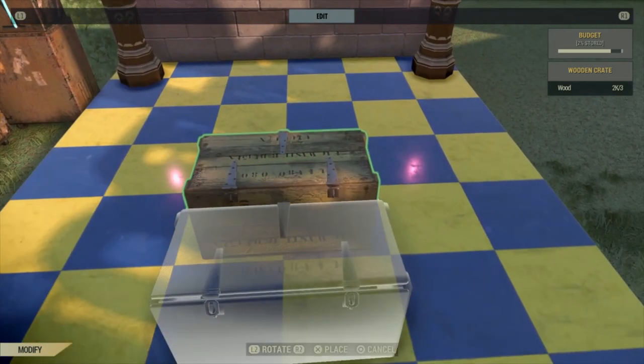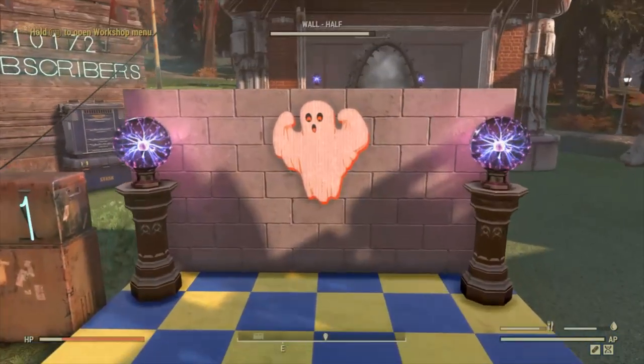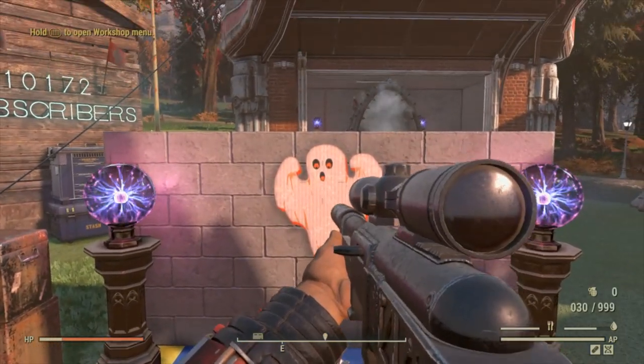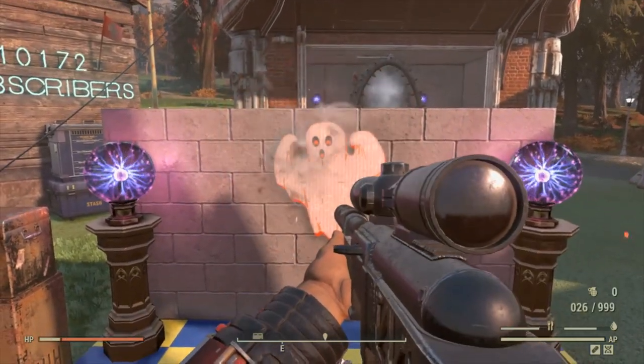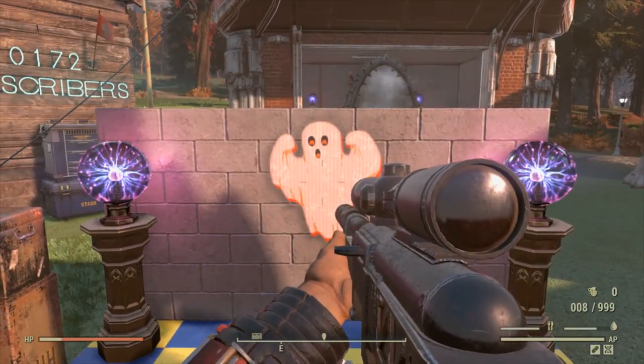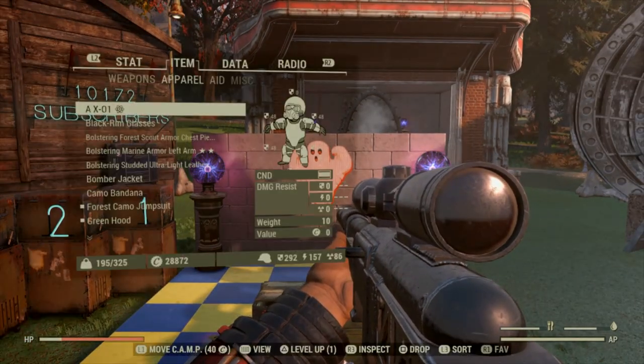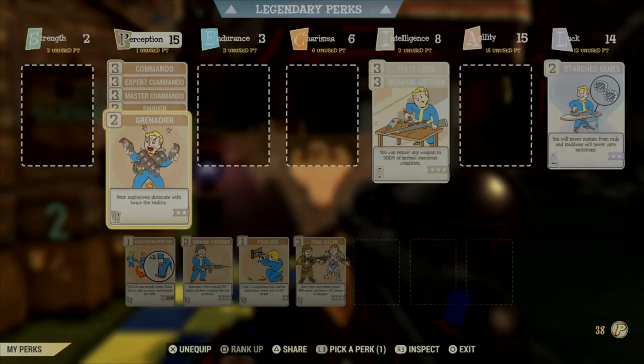We're going to put it to line four — and look at that, it's exactly the same. We're taking exactly the same amount of damage we did without the card on. So that pretty much debunks this card.